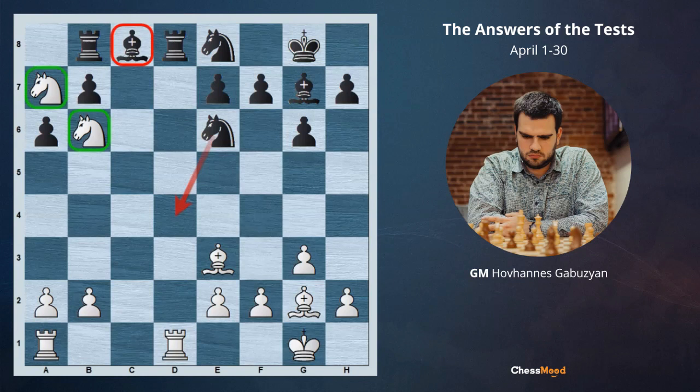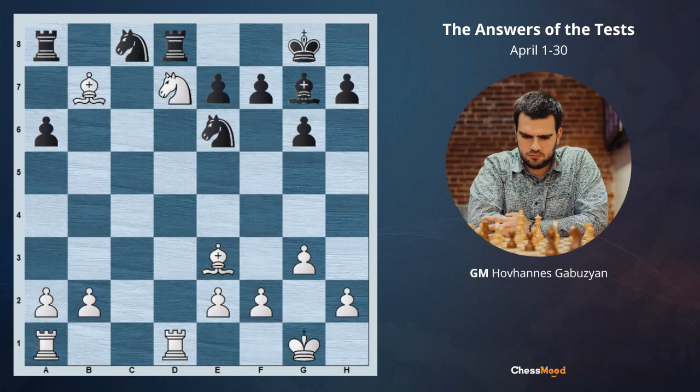The thing is, if now black goes Nd4, c8 will be hanging because we are going to be taking with the knights and black is protecting with the rook — so we will be winning the exchange. Now black plays Nd6, and again white can play very strongly — you can pause and think what to play. White takes Nxc8, Nc8 and Nd7, still winning the exchange. The important bishop is gone, and after Ra8, Bb7 is just winning for white. So we destroy this bishop and weaken this pawn.